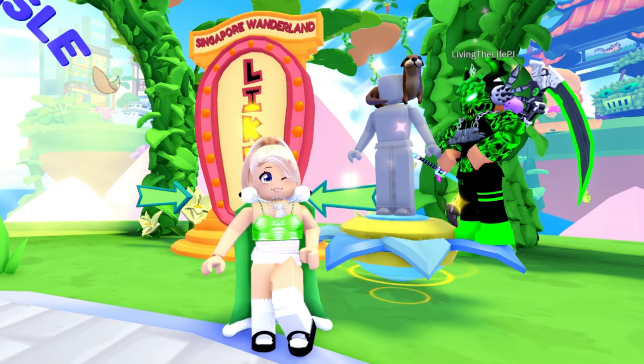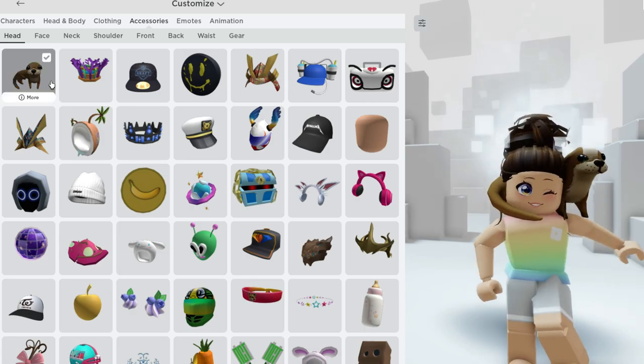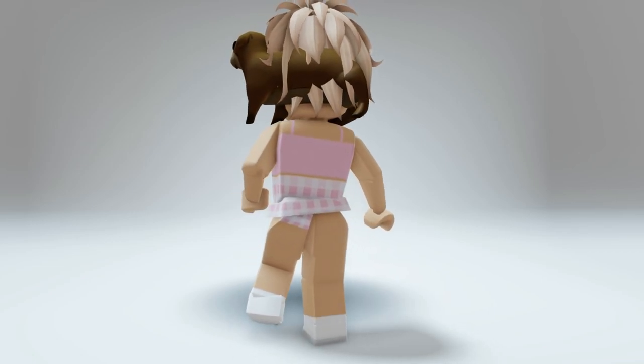You can also just idle, and after one hour you'll get the badge which will give you this head accessory. It's a super adorable otter necklace and it's completely free.